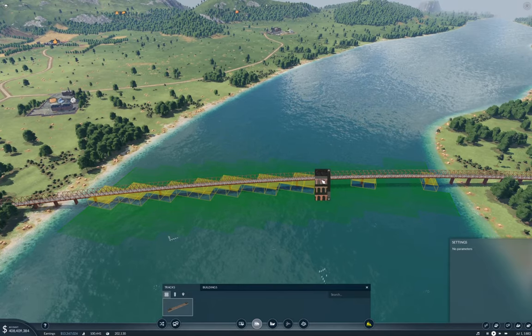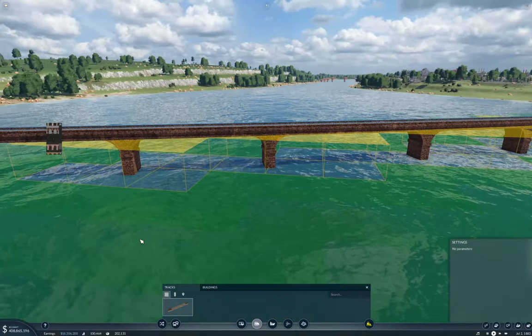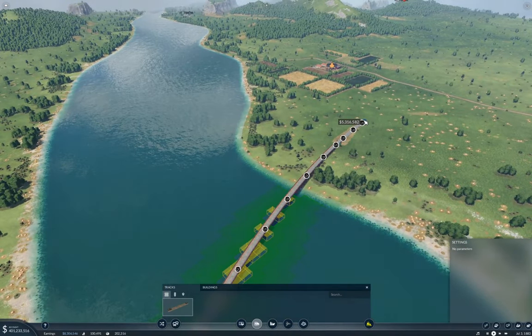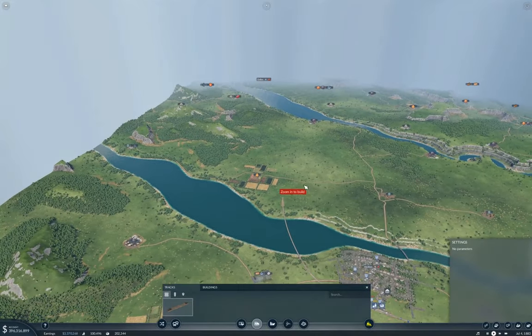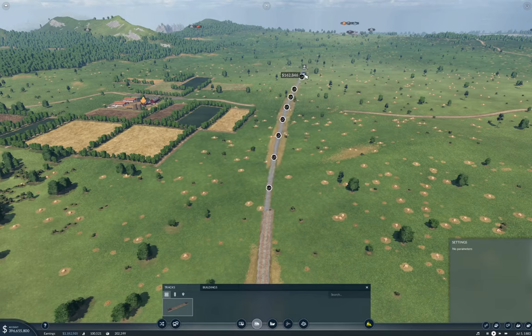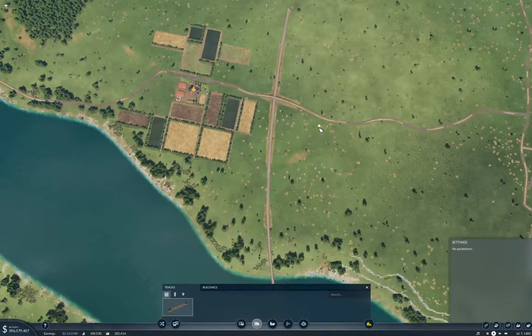Now, what bridge do we want? Well, let's go for a brick one. Yeah, okay, that'll work. And that's going to cost us 10 million. So, I took it. Naturally. It's not like I have 400 million in the bank. Well, you don't now. That's to be expected. Now you're just going to fling it across the plains here, right? Well, I don't know so much about fling, but a nice sweeping curve could do.